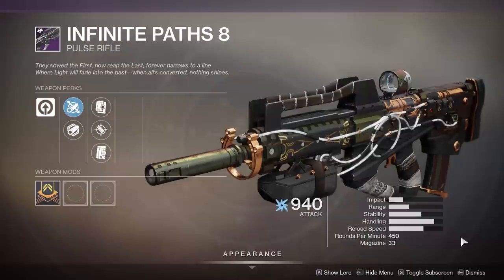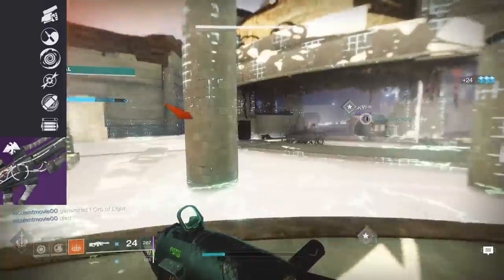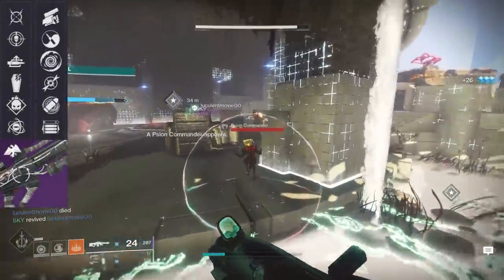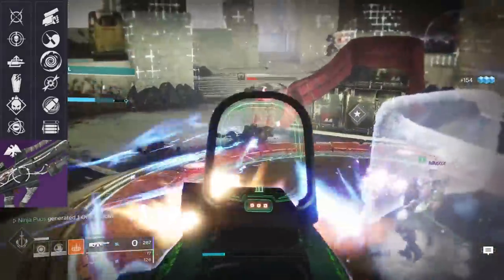For the Energy Pulse Rifle, Infinite Paths, the final column can roll with Swashbuckler, Zen Moment, Shield Disorient, Dragonfly, Eye of the Storm, and Opening Shot. The third column contains Moving Target, Threat Detector, Auto-Loading Holster, Grave Robber, Demolitionist, and Genesis.